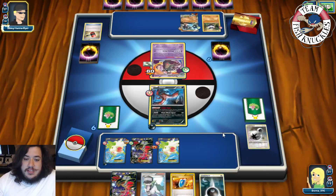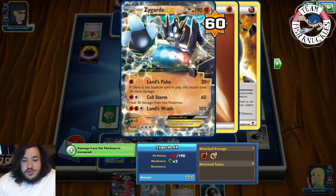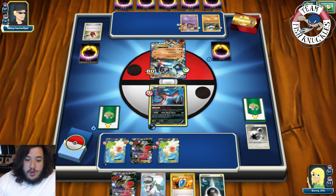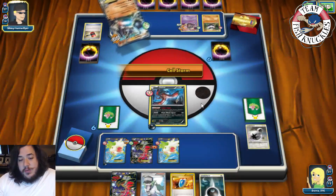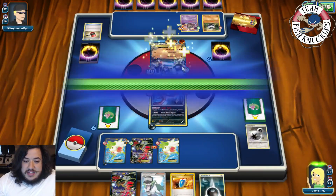How do we deal with this Zygarde that constantly keeps healing? Luckily he did put down the Garbodor. There's a Shalane's Wrath — with two attachments that would do 110, not knock us out. It'll only do 120. So 120, which would not knock us out. Cellstorm does 80, going to heal 30 damage off that Zygarde. Things are not looking good for us. We get a DCE.